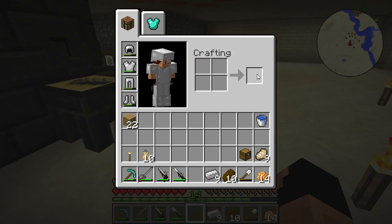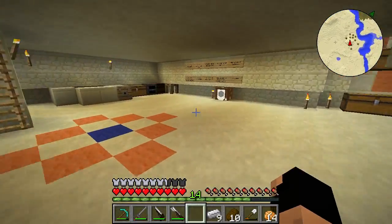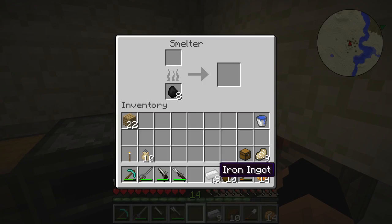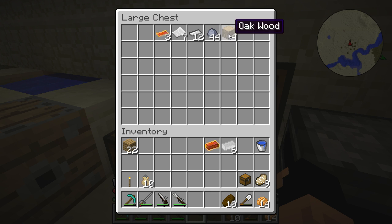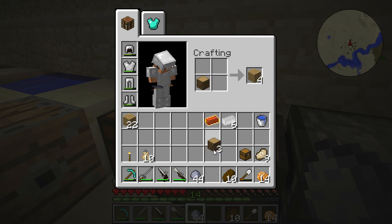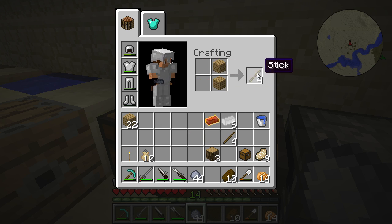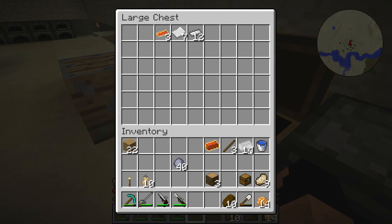Let's go ahead and make that into our iron ingots, and then with those iron ingots we're going to create our slag iron — that's what I thought it was. We're probably going to need some more molds. Let's go ahead and create those. I believe it's five sticks and four pieces of clay like this. It is — awesome! So now we have some more of those.